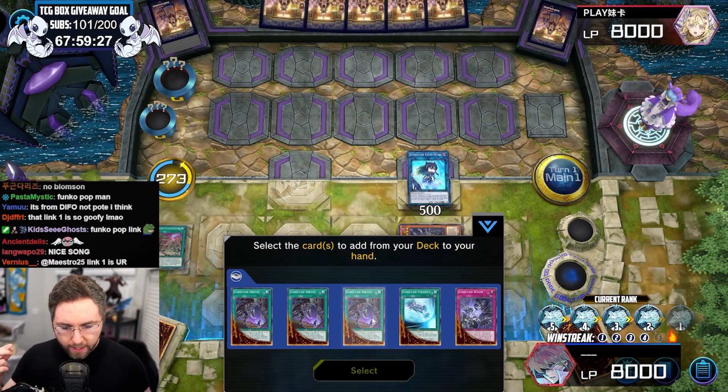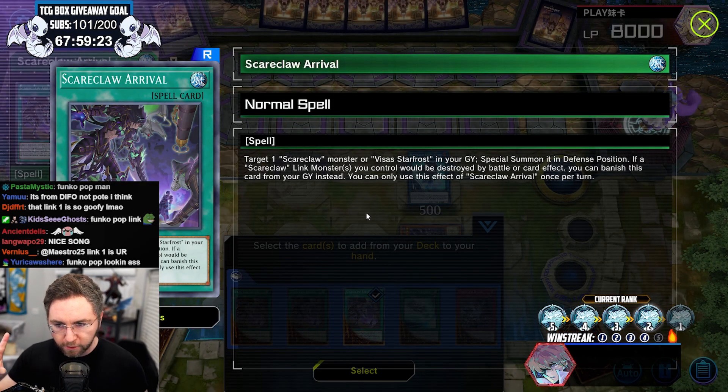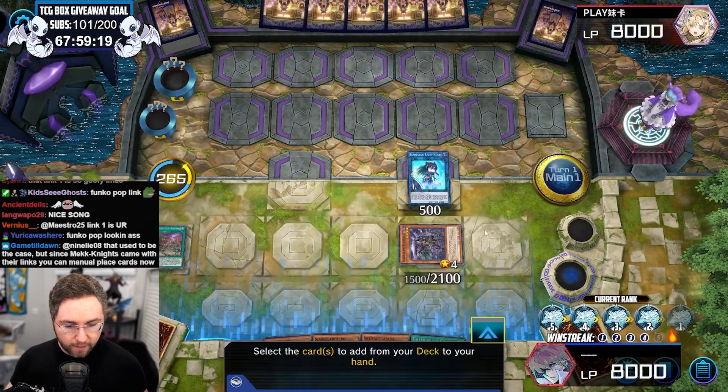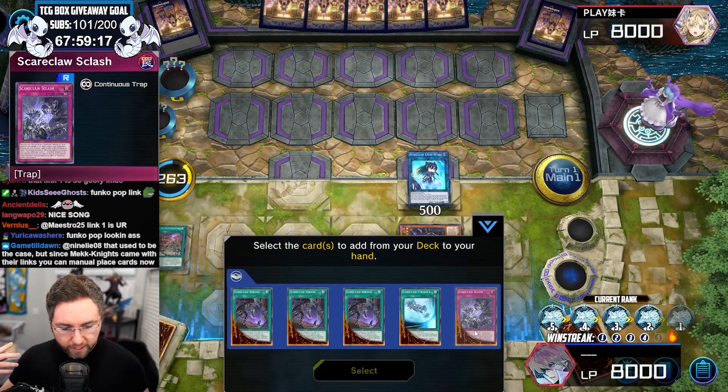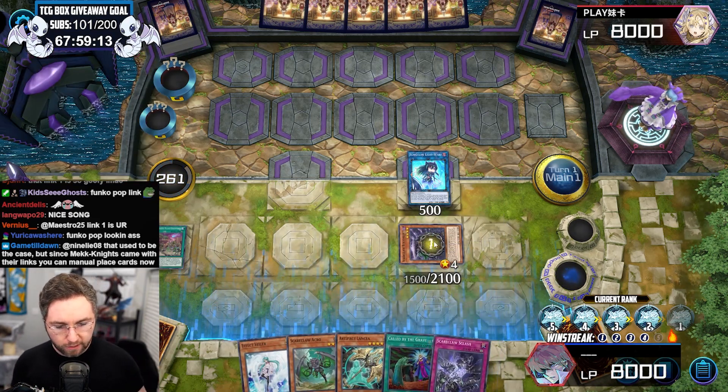This is the one-card combo. You grab Arrival, you got one-card combo. But I could grab a negate instead, because I have more than one card. So if you have two cards, you have a negate — omni negate plus the Scareclaw.